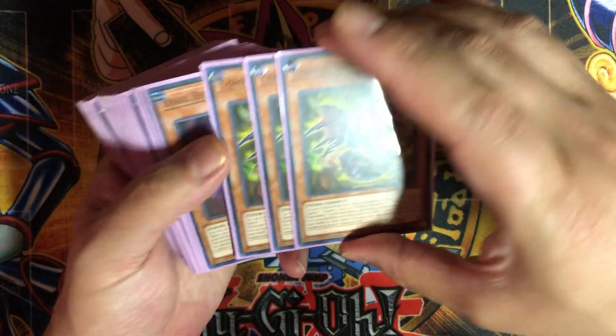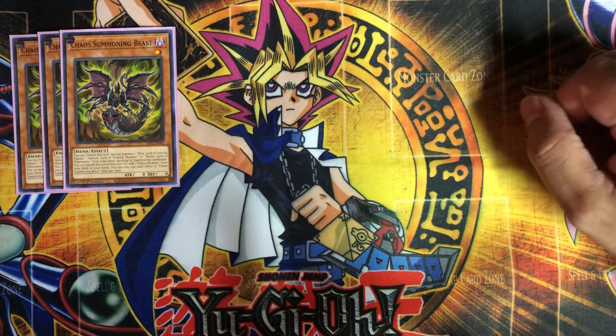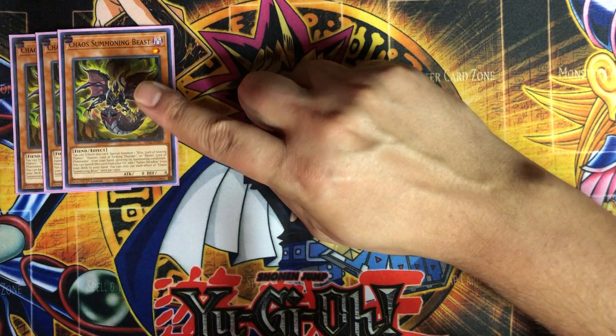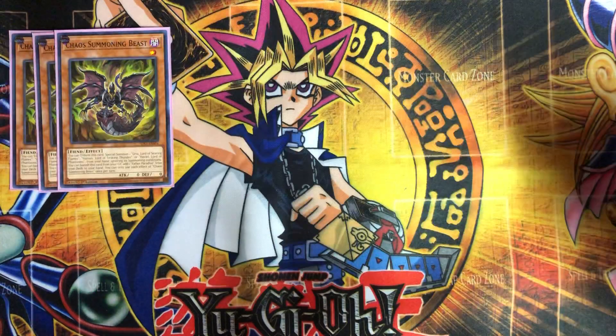Out of the actual structure deck, we got three of the Chaos Summoning Beasts — you do need three in this deck. If you tribute this card, you can special summon one of the sacred beast monsters from your hand, which is really good because their summoning conditions are pretty hard. When he's in the graveyard you can banish him to add one Fallen Paradise, the field spell. Definitely three of.